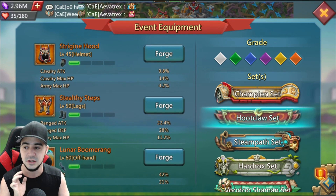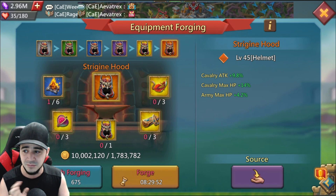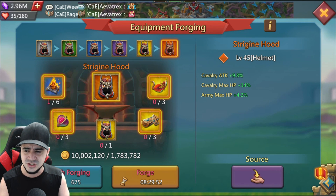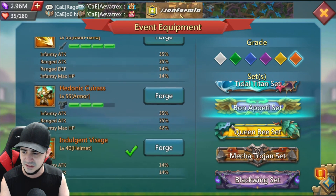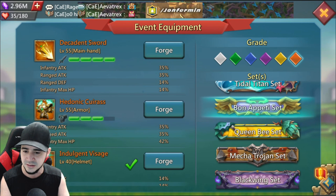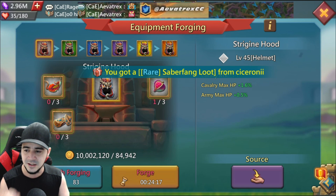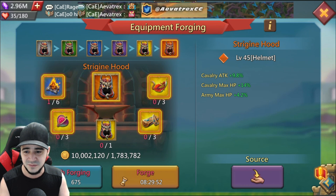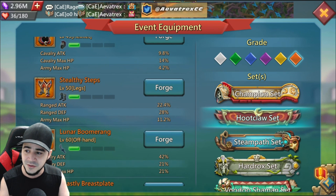The first one is the Strijan Hood. This seems to be the free-to-play item of the set. I wonder why IGG really loves having decent free-to-play helmets — bon appétit also has a pretty decent free-to-play helmet. But anyway, this seems to be the free-to-play item from this set, and to be completely honest, it's okay. It's not great, but that's what you've come to expect from a free-to-play item.